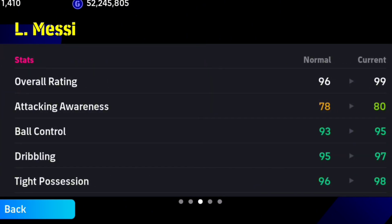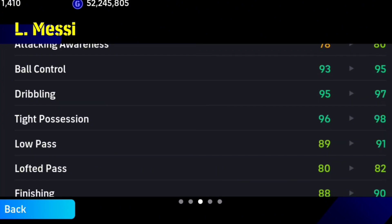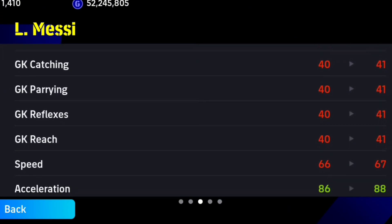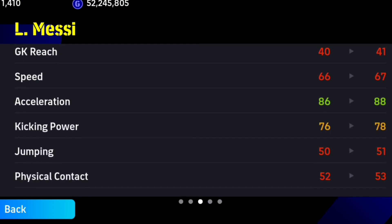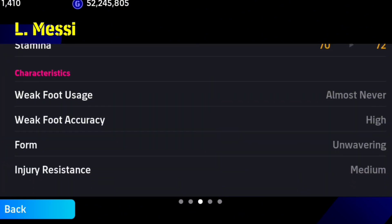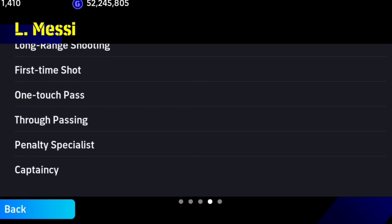These are the playing styles. With the boost, the attacking awareness increased — the stats got about a two-point boost. Let's see if the speed will also get a two-point boost. It got only one point boost — it's crazy, it's annoying. Acceleration got a two-point boost, and the balance got a two-point boost. The balance is wonderful. The characteristics: injury resistance is medium, weak foot accuracy is high, and weak foot usage is almost never.